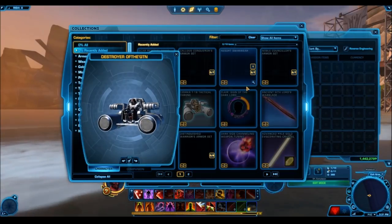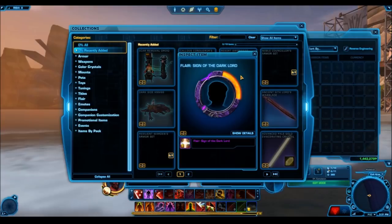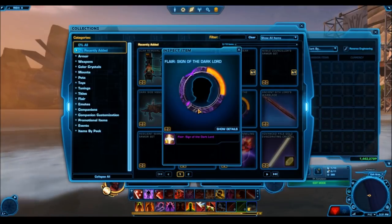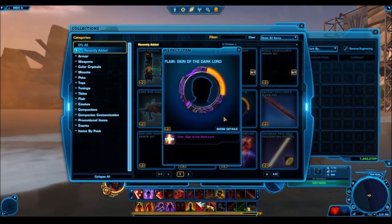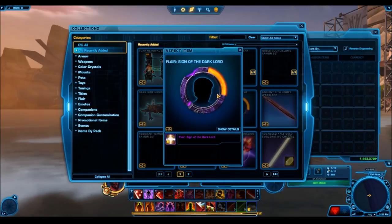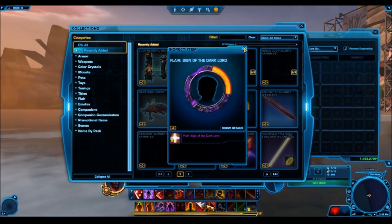We also have updates on the tuning and the flare. The flare is called the Sign of the Dark Lord — here's what it looks like. I was thinking it was going to be a little bit cooler. I'm not digging the purple color; I think if it was red I would like it a lot more. I do like the fire aspect — one quarter of the circle is kind of bursting out in flames, which is pretty cool. But it just wasn't quite what I was expecting. It's still pretty nice, just not really what I had in mind. Probably not something I would use. I think the Corrupted Command and the Eternal Command flare just have a better appeal.